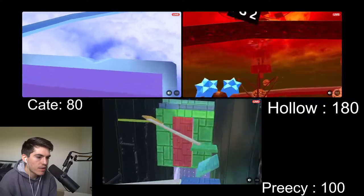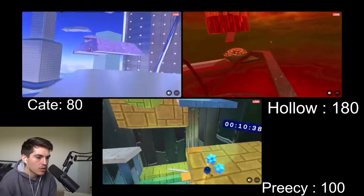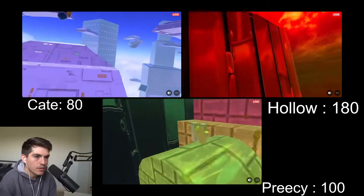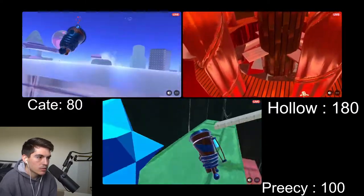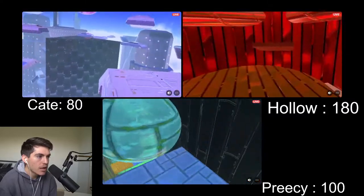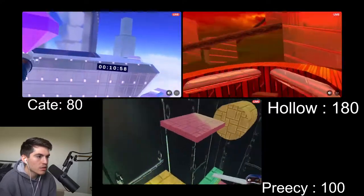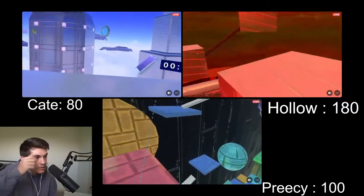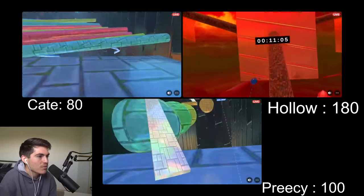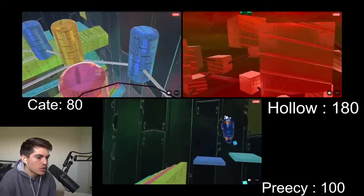Look at the very pretty rainbow areas of Metro in the side areas — very lovely. Precy climbing up to get yet another gem. To be honest, yes they are one level behind, but gemless and all-gems runs are still both pretty quick. They're not terribly far behind — but they'll need a major mistake from Hollow if they want to catch up, especially since they're getting all the gems.